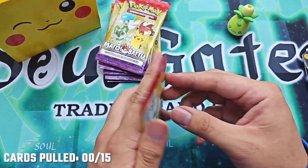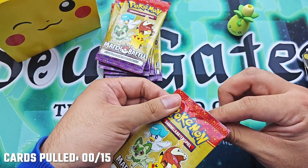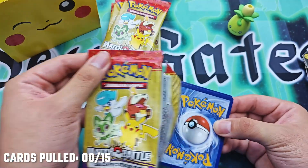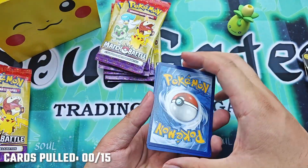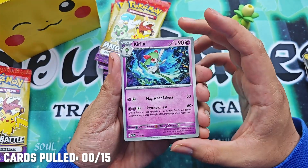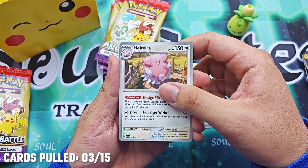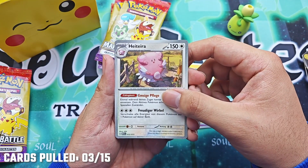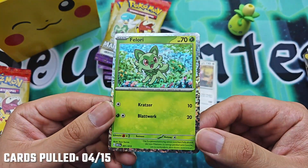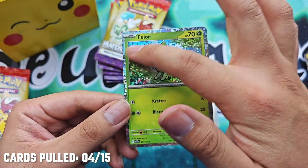So first pack — I will try to not spoil myself. The holo is the first card, so we put it behind. And the first card is Kylia — I don't know the English name, but this is our first holo card. It's the grass starter, and it's a really really nice holo. I really like the foiling on this one.